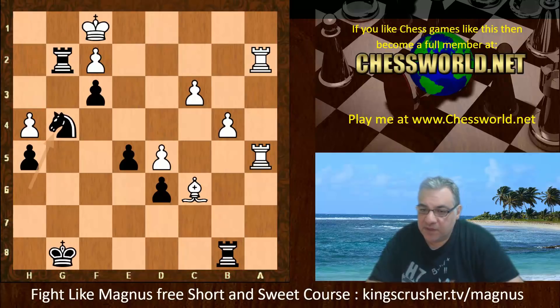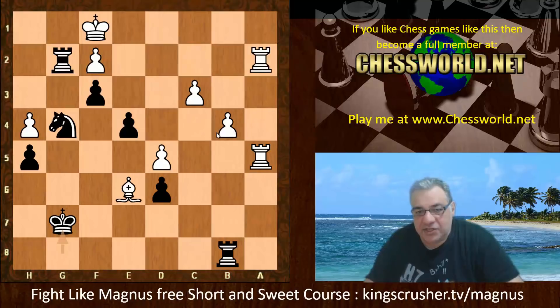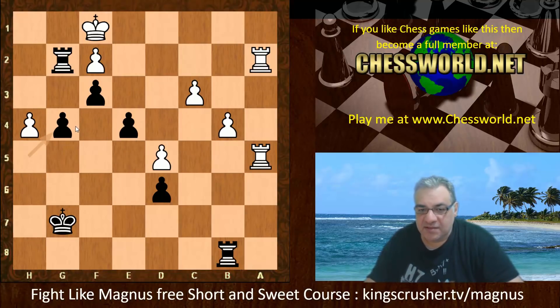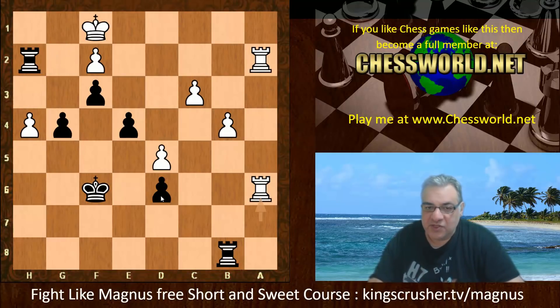Knight g4, Bishop d7, e4, and now e3 looks quite tasty potentially. We have check, and actually here we see Bishop takes g4, hXg — so this brings a pawn towards the center. Is there a scenario where there are two connected passed pawns? Check, King f6. Rook goes to attack d6 here. Rook h2 — so threatening here immediately: Rook h1 checkmate. So King g1.